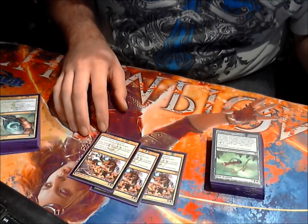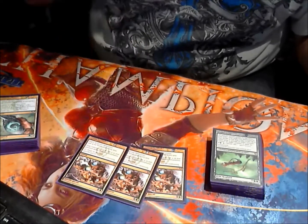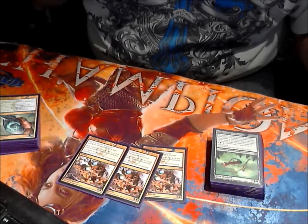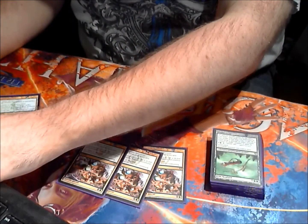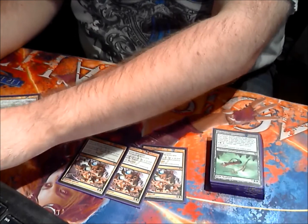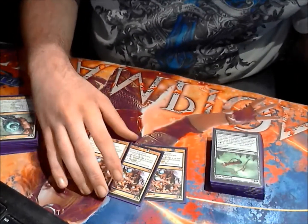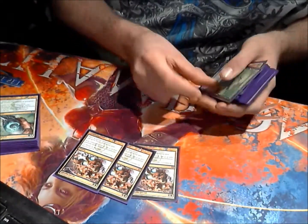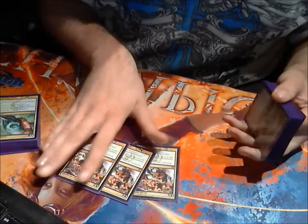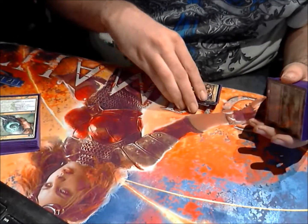Triple Abrupt Decay. Kills all the small creatures people are playing, kills stuff like this, kills a lot of really good cards. Plus it's uncounterable, so you can get through the counters on your guys and stuff like that against the control decks.